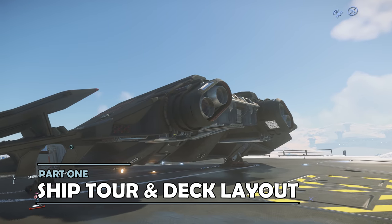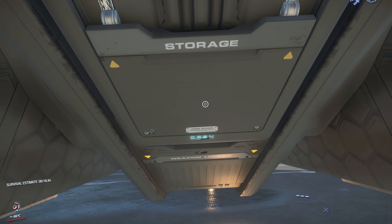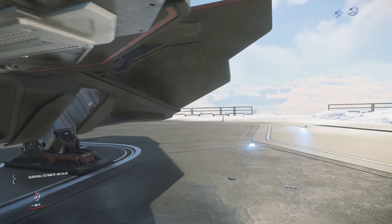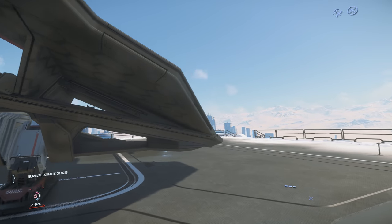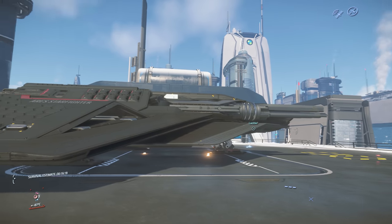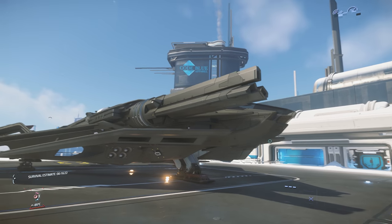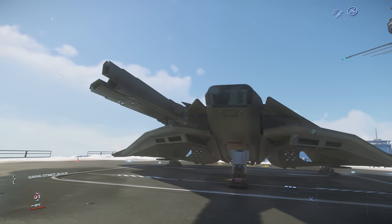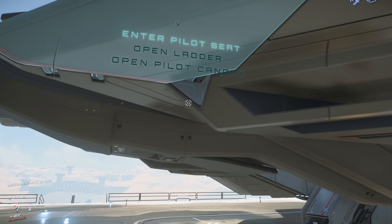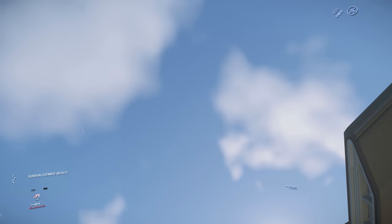As a single seat starfighter, there isn't too much to cover by way of tour for the Ares Inferno. At the back is access to the ship inventory through the storage locker, which allows you to move items into the ship itself. Otherwise, it's very much just a case of enjoying the sleek lines of the Ares Inferno. The main feature is that huge size 7 ballistic gatling gun at the front. To enter the cockpit, there is a ladder on the left or port side of the ship, which brings the player into the internal cockpit. Otherwise, there is no physicalised internal space on the Ares.